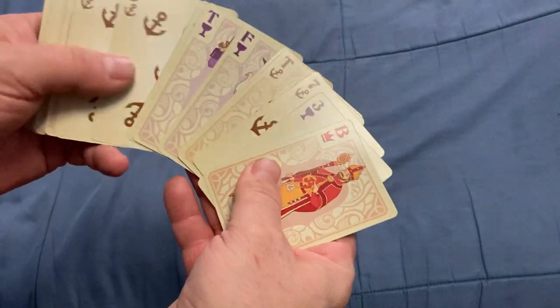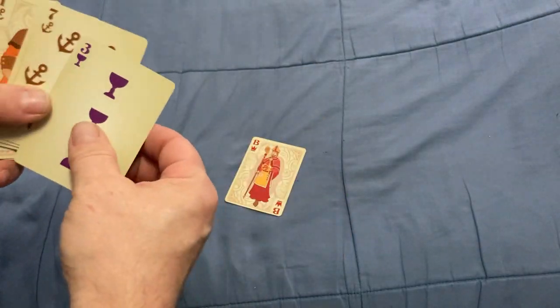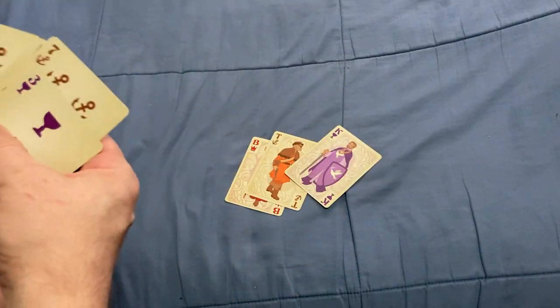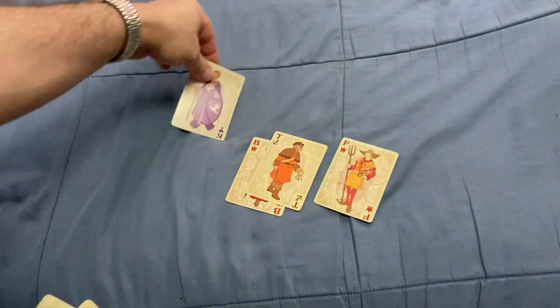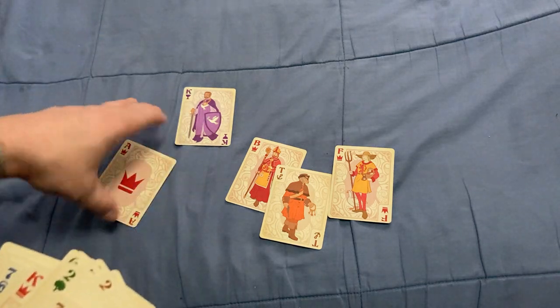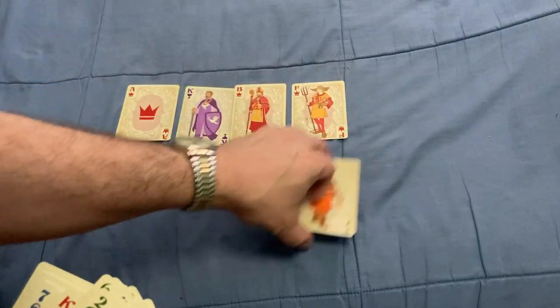It's a five-suited deck of cards: Ace, two, three, seven. And then there are four court cards: the Bishop, the Tar — which is basically slang for a sailor — the Knight, and the Farmer. The rankings are: Ace, Knight, Bishop, Farmer, and Tar.